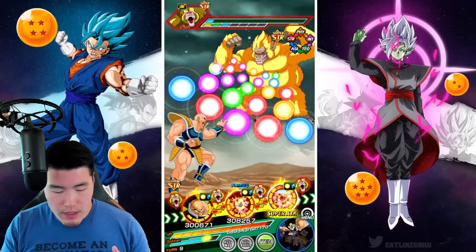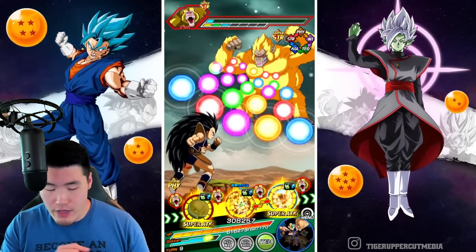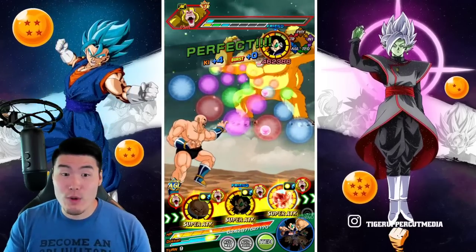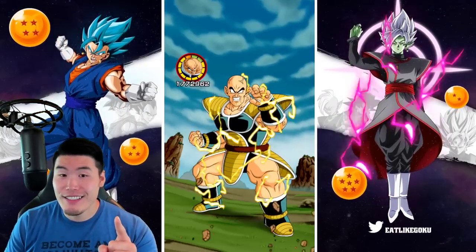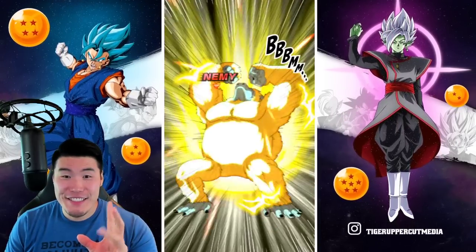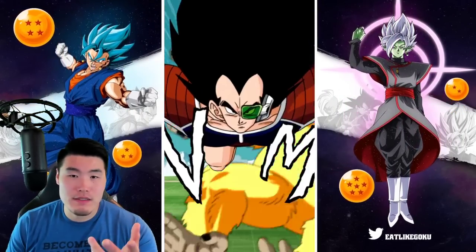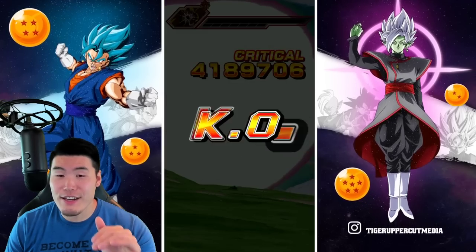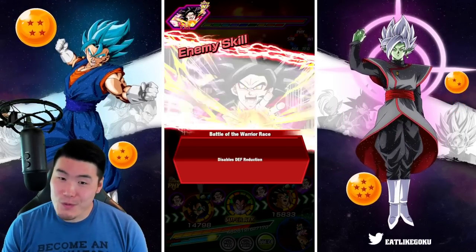We're back to this rotation — Nappa in the first slot for sure, 345k defense, very good. I'm going to trust Raditz and say he's not gonna let us die. That is my prediction. 144k defense — it could have been a lot worse. And once again, going to be good damage because he's under 50%. For the past couple of turns, Raditz has actually been looking really good. Raditz has been looking really solid. He's not really disappointing.